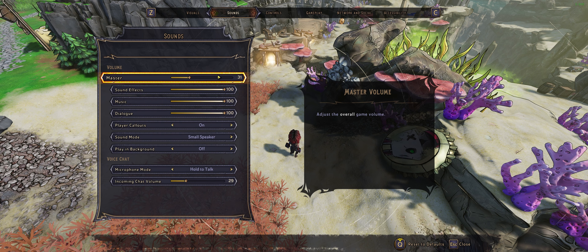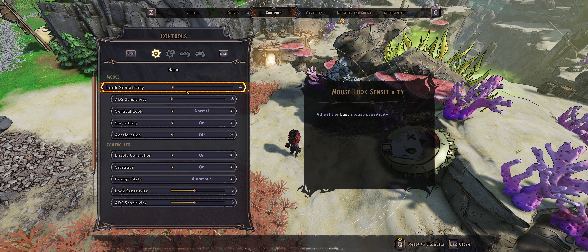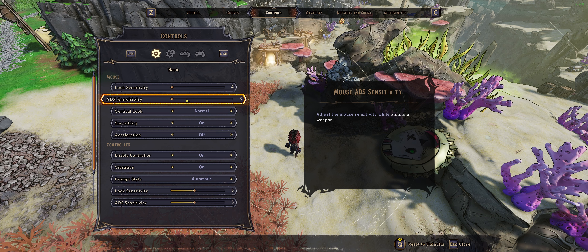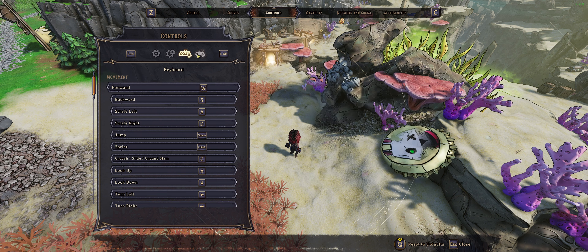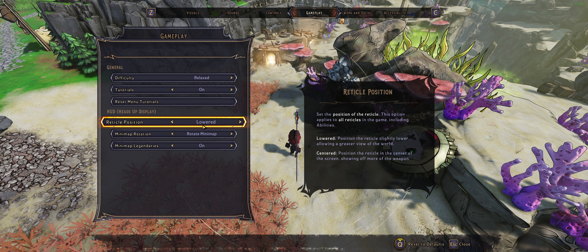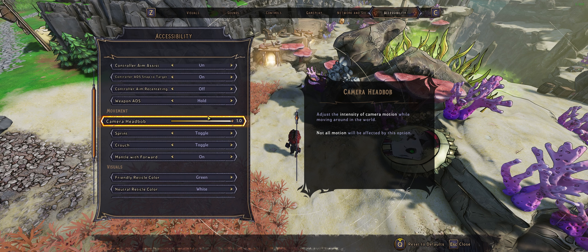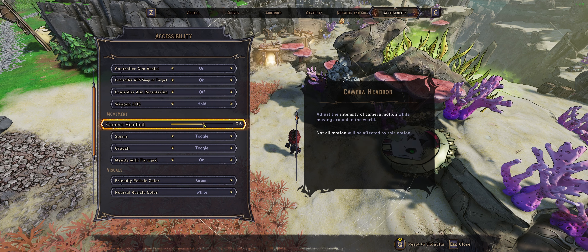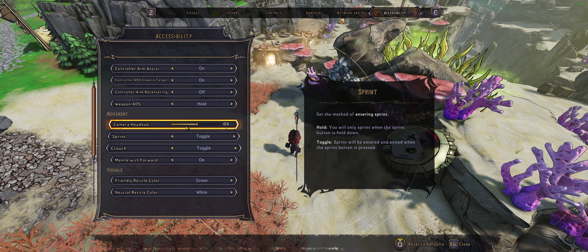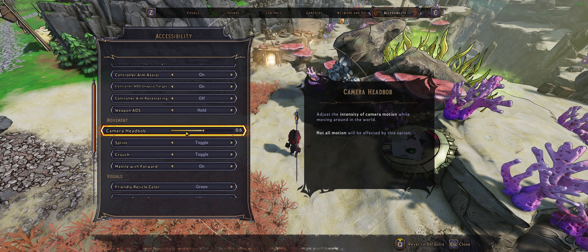You have a benchmark option, which is pretty cool. You have some sound options - pretty much settings for all of it, which is pretty good and all separated. You've got control options - sensitivity is always high for me because my DPI on my mouse is really high. You have some controller options and you can adjust your mouse and keyboard bindings. You've got some gameplay options - I have relaxed difficulty because I'm not good at video games. Reticle position is pretty useful as well, minimap rotation and all that. Network, social, and accessibility options, including sprint and crouch toggle - I wish those were just in the controls section rather than accessibility, but just nitpicking.